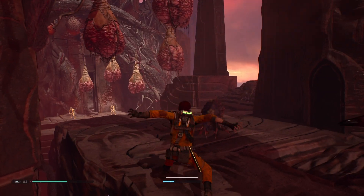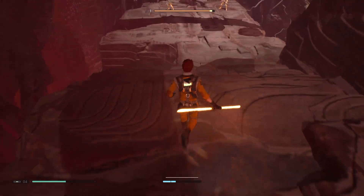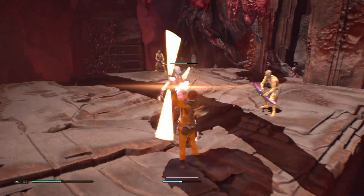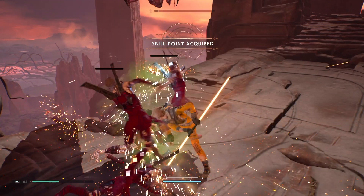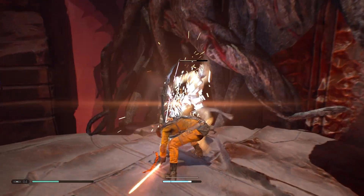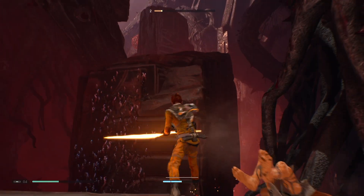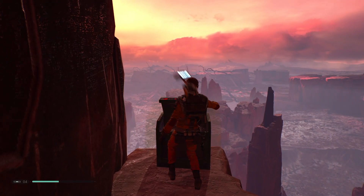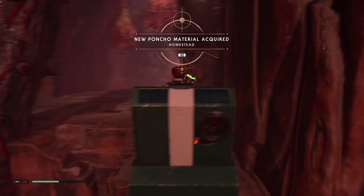I hear someone talking. Two spiders and two Nightbrothers that actually shoot at you as well. I'll go get the Nightbrothers first because they'll just continue to shoot. Now we have Nightsisters too. Let's just kill them all — Cal, just continue to swing, don't pause. That was actually really satisfying and really easy. New poncho material acquired — nice.